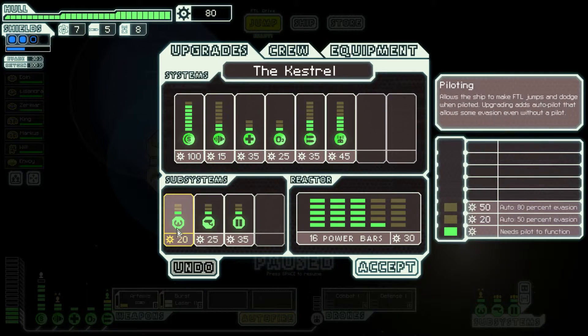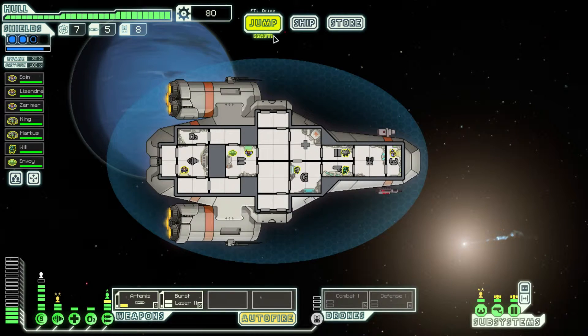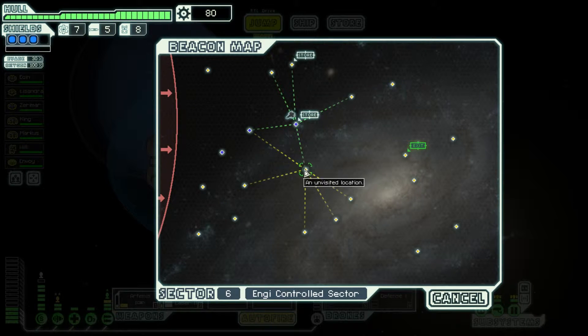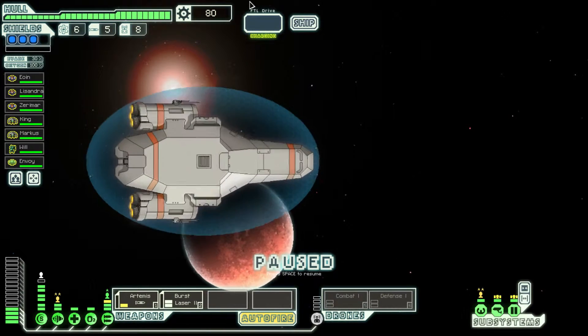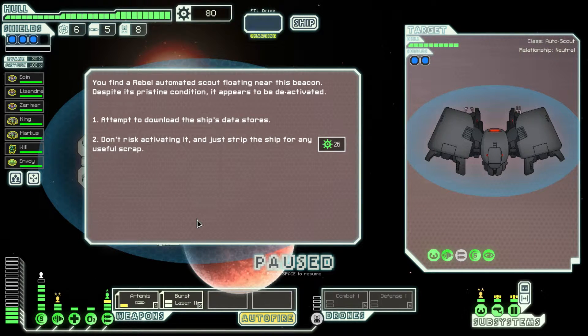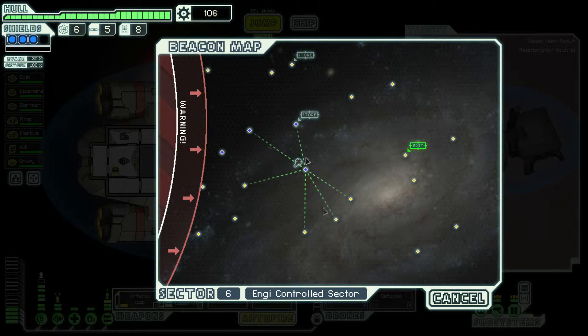Let's grab fuel, missiles, and drone parts. What do we need for one more shield? A hundred — and then sixty more, so 160 total — and then we should be able to upgrade our shields one more time. We find a rebel automated scout floating near the beacon. Despite its pristine condition it appears deactivated. We'll strip it for scrap. Let's go down here — can I jump from there? Yeah, okay.